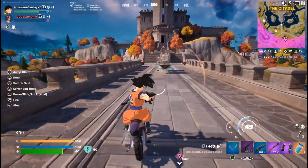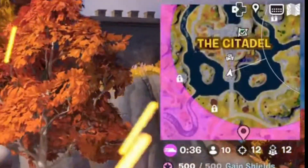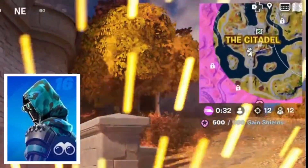Try to keep an eye on where the storm is because you will start ticking for a large amount. I'm now going to use this motorbike and try to get to the NPC just outside Citadel.